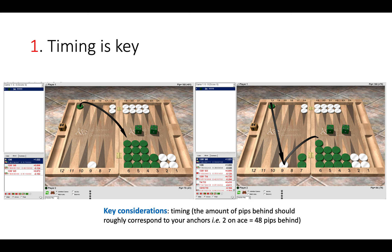This is why back games are so complicated — timing is key: when to hit and when not to hit. The key consideration is that you should be behind in the race by the amount of pips your anchors represent — roughly down in the race by about 100 pips. That's a good consideration to bear in mind when thinking about timing.